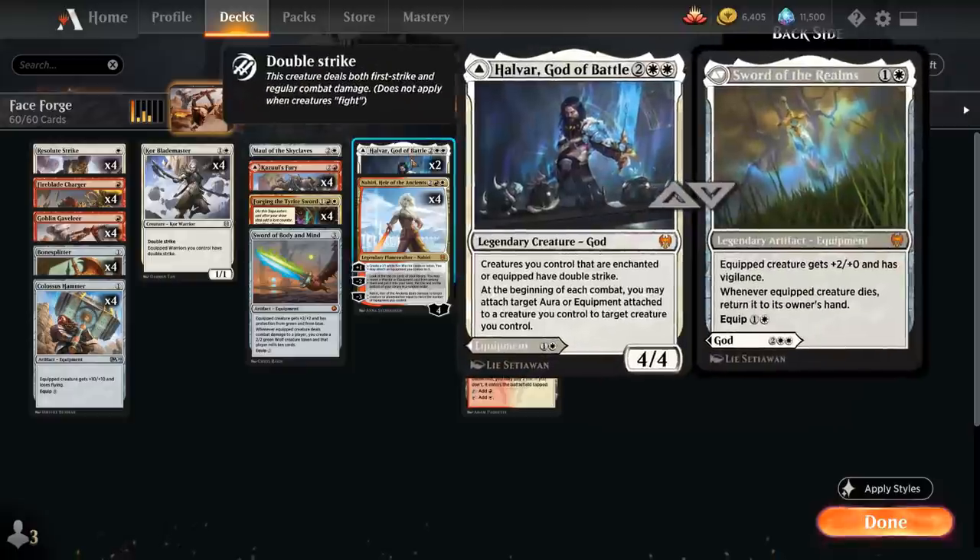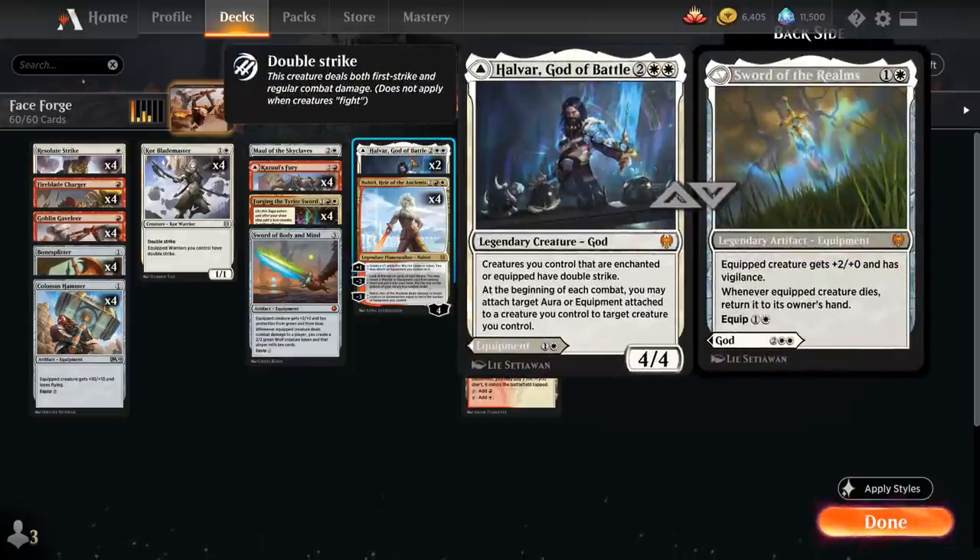The saga can also find Halvar, God of Battle, the 4-mana Legendary Creature God from Kaldheim. He's a 4/4 and says creatures we control that are enchanted or equipped have double strike. At the beginning of each combat we may attach target aura or equipment attached to a creature we control to another creature we control, so we can move equipment around as needed.